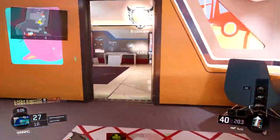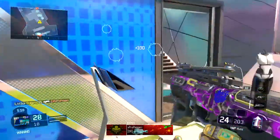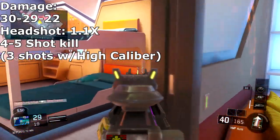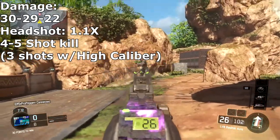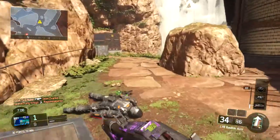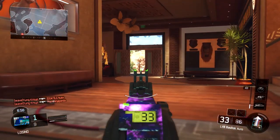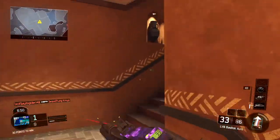Now let's talk shots to kill and damage ranges. The damage numbers are 30, 29, and 22. The 30 and 29 damage values are your four-shot kill range — they're essentially the same. The 22 damage is your five-shot kill range. I tried to find a six-shot range but could not — it was super far out. If you guys find it, let me know.